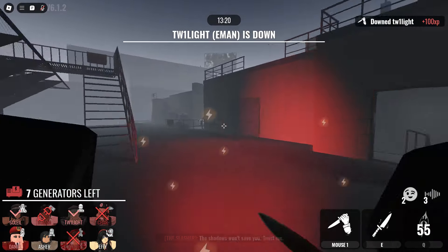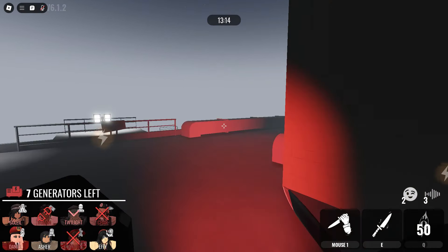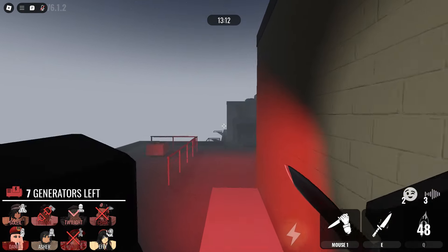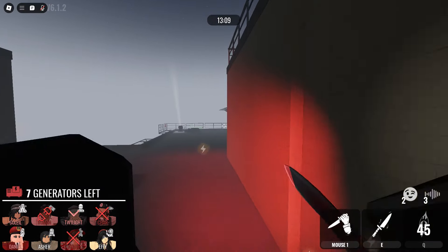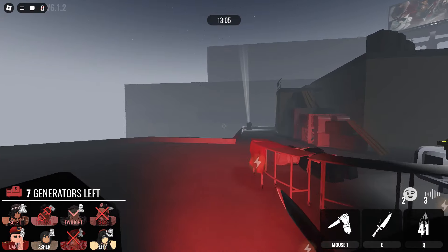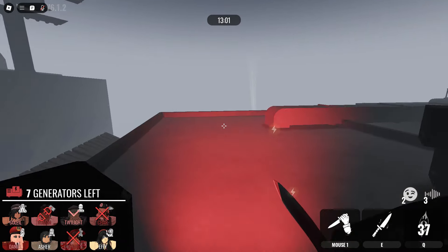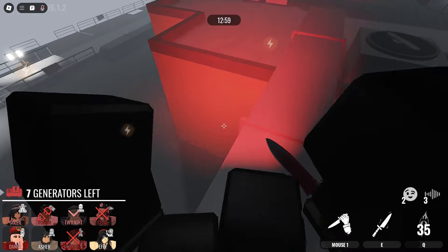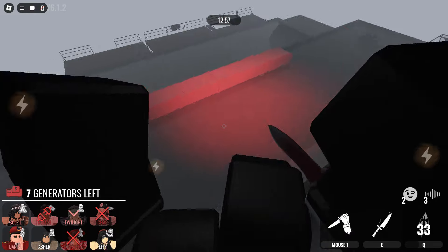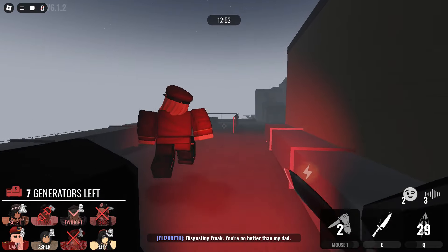There we go. Mind you, this is Haverhill Hospital — this is one of Slasher's worst maps. But once you realize he's good for all-around maps, you'll realize that he's very good. This person knows I like to throw around corners now, so whenever someone knows how you play, you've got to play unpredictably. Watch this — I almost made it.